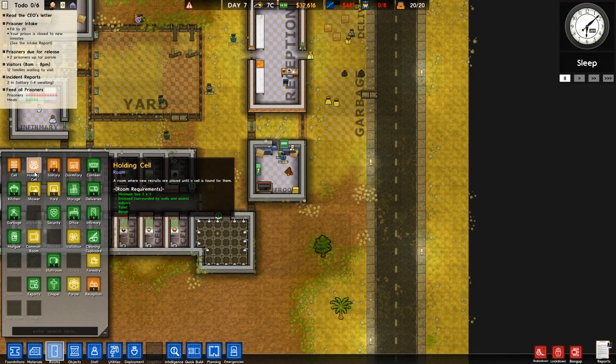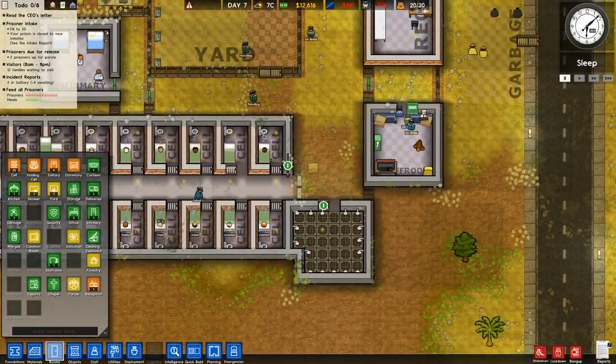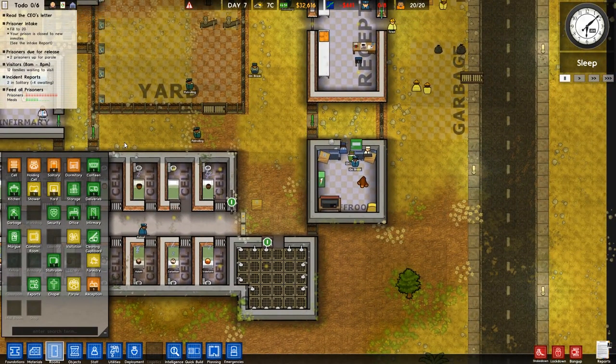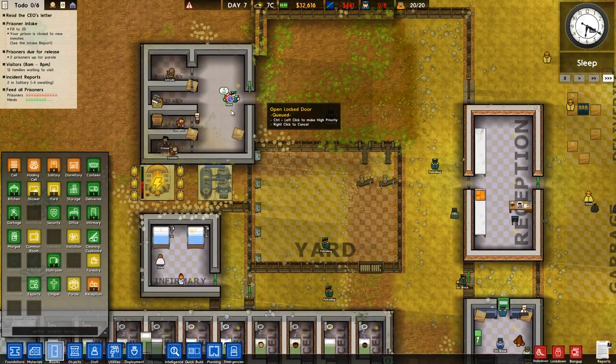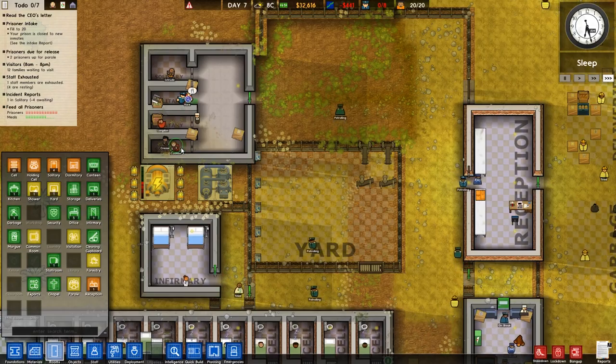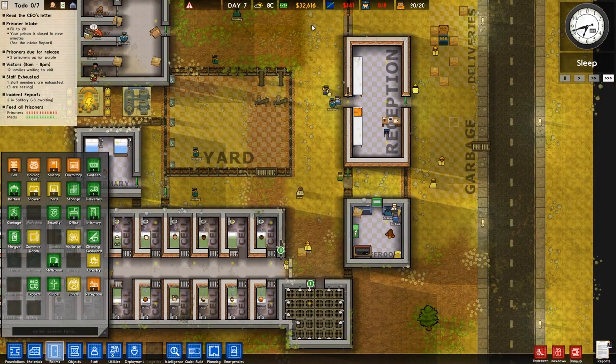Dormitory — yes, definitely. We want bunk beds, I think bunk beds would be awesome. The janitors need to get their ass in there and clean up. Four waiting solitary — that's good, they're all being moved. The more that are in solitary, the quicker they're out, and the quicker they're out, the less trouble.